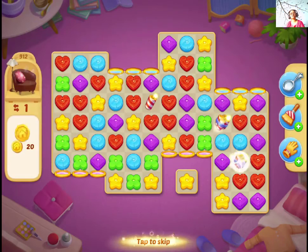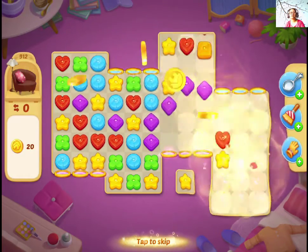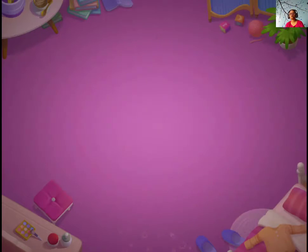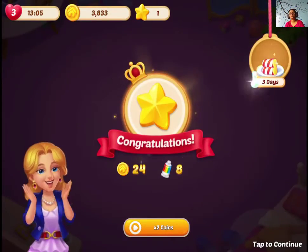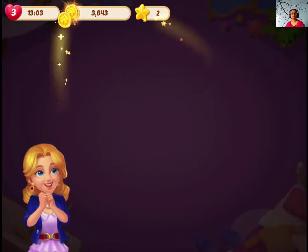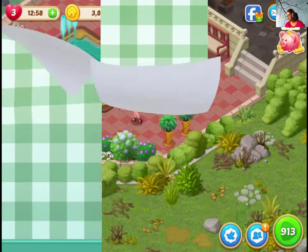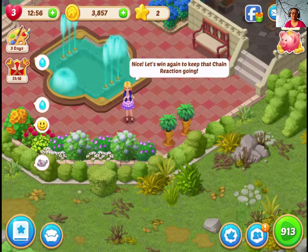Keep making boosters guys, that is the only key here — boost first and you can collect more. The more boosters you make, especially the combo boosters, the better chance you have of winning. Anyways, that was level 912 of the magic diamonds.